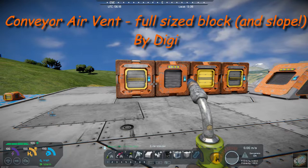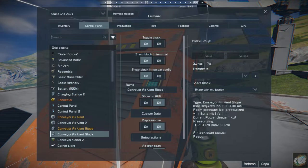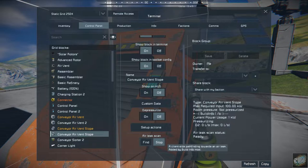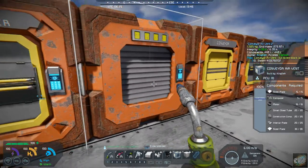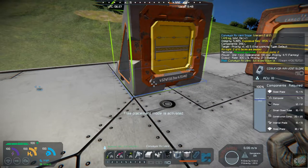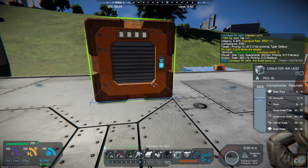It's got a full-size block and a slope, and it's by Digi. So I've got a couple of them set up over here. Here's the sloped one, and you can see if you go inside, it has all of the same depressurized features, or you can find the air leak based on Digi's other mod that I have. You can set up your actions here. Here is the full-size one.